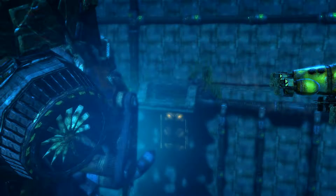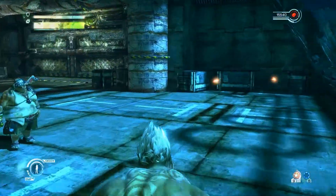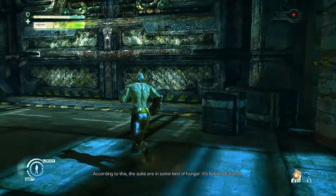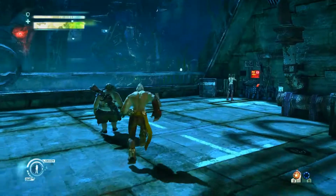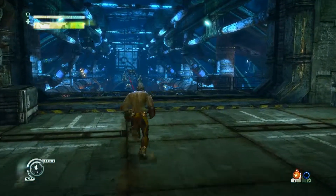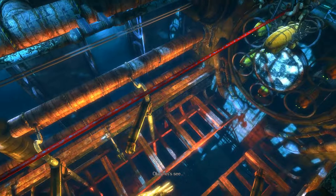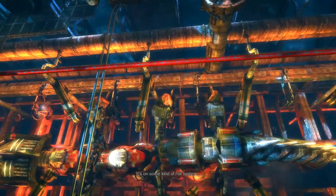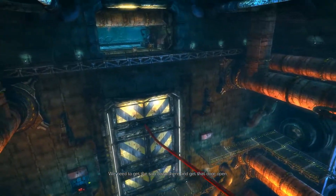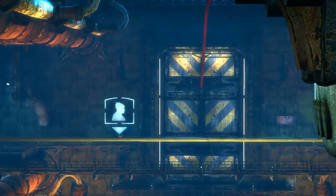Cool, Metal Gear. There's a console here, I'll see what I can find. According to this, the subs are in some kind of hangar - it's behind that door. Go and have a look. Oh lovely, I'll stay here on the console. It's on some kind of rail system. The rails lead to that door - that must be the airlock. We need to get the sub down there and get that door open. I'll highlight the door control panel - no problemo, I have some pretty wild computer skills, leave it all to me.